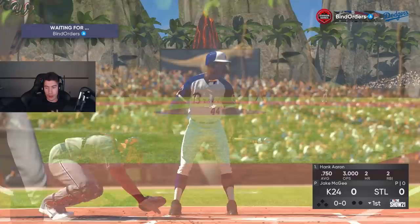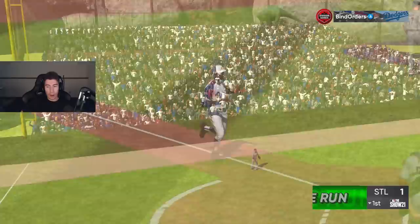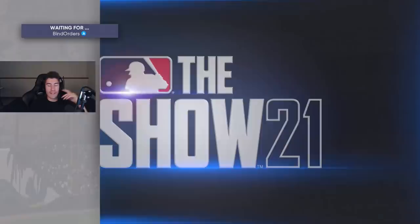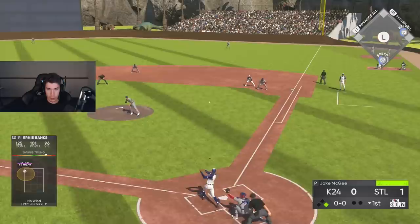There it is — a no-doubter, a moonshot! Three games, three home runs — that's insane. Another no-doubter. He just crushes the ball. This is solidifying my already concrete decision to get him once I get the card in the program at 350,000 XP. It was already a no-brainer, but after this performance it's even more of a no-brainer.